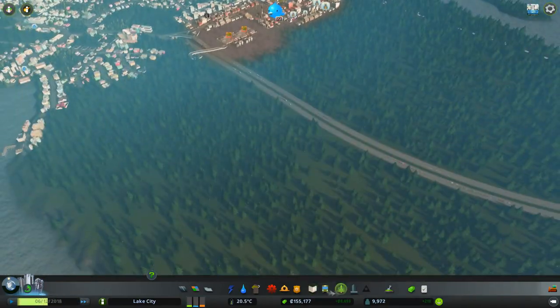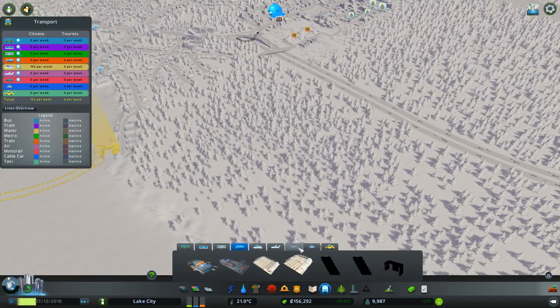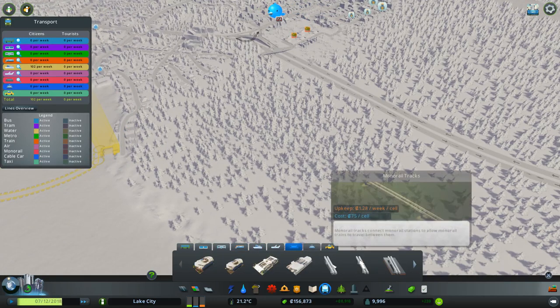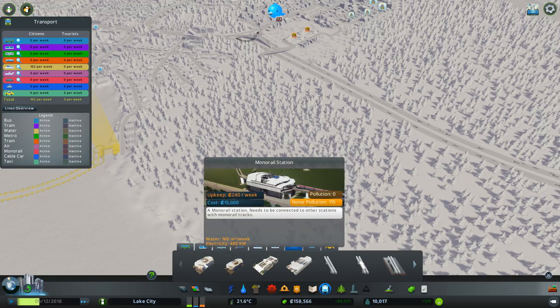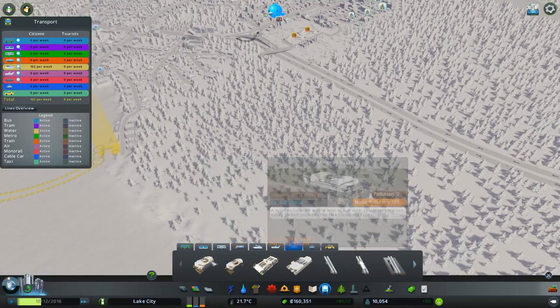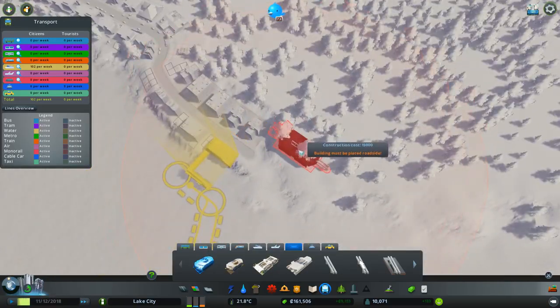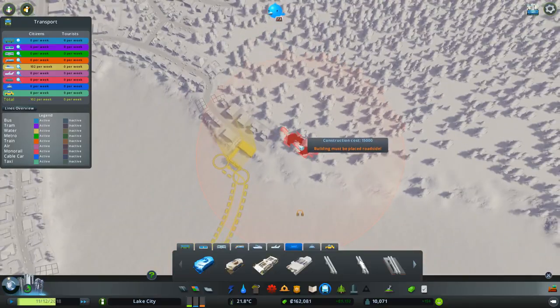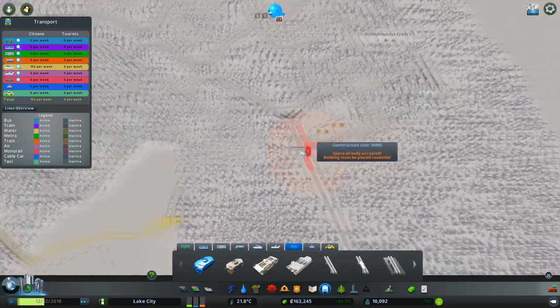Right, let's have a look at monorails. Where are they? Monorails — how much is the track? 75 a cell. There's a monorail road station, a monorail station, and a through station. I have not built a monorail before. It looks like it's got to be next to a road, like a cable car.